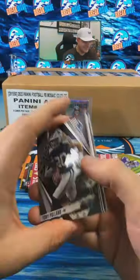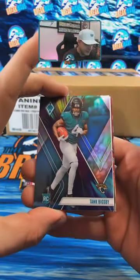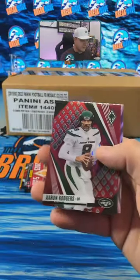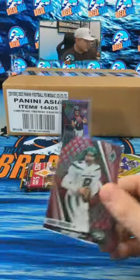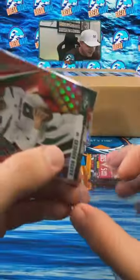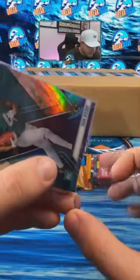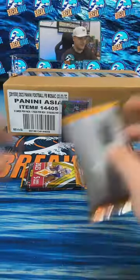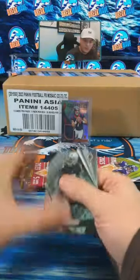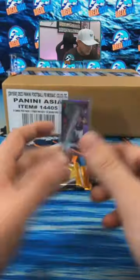Burke wants in. Bijon — there's a color burst, Tank Bigsby for Jacksonville rookie, nice hit. Red Rogers and Gabe Davis hot routes. I think they have some subscription thing on TikTok — you get like a badge or something in the chat. I wish there was a way to do subscriber-only giveaways — we talked about that in the past. Tank Dell, Hendon Hooker red for Detroit, and Russell Wilson to 250.